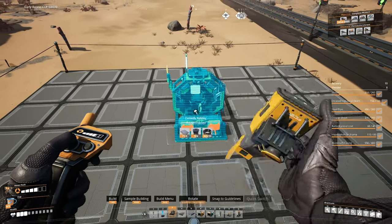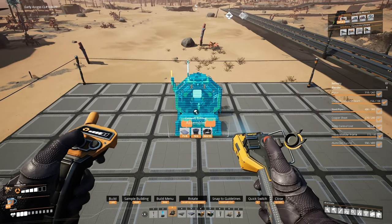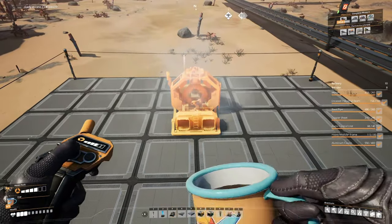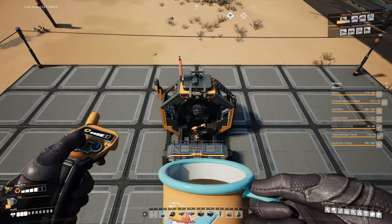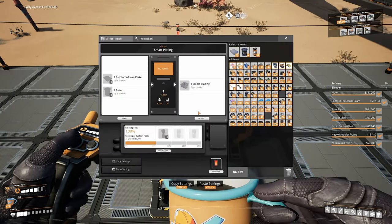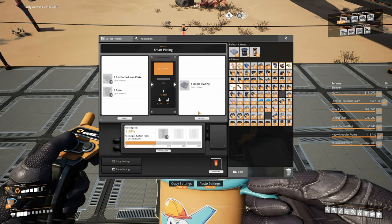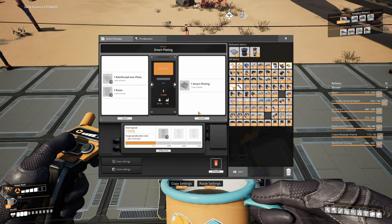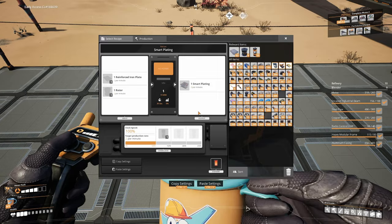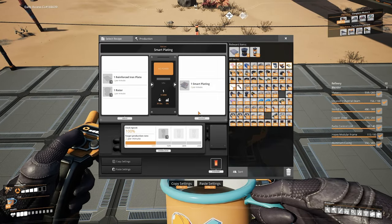Let's get our assembler out and get ready for smart plating — right here in the middle, then build towards that. Our smart plating needs two reinforced iron plates per minute and two rotors per minute. One assembler makes five reinforced iron plates per minute and another makes four rotors per minute, so we just need one assembler of each.